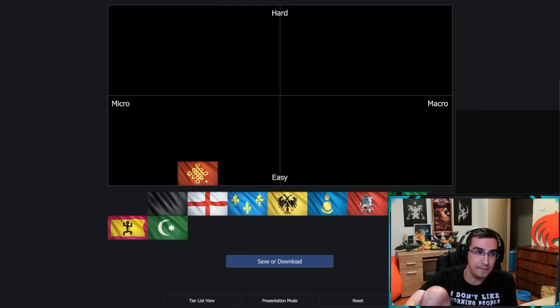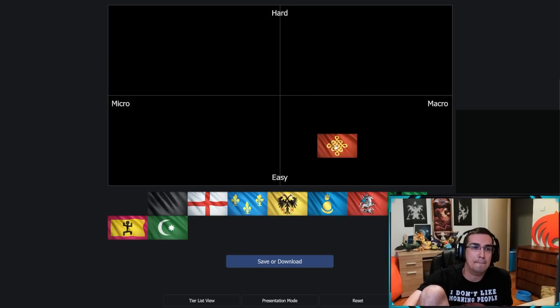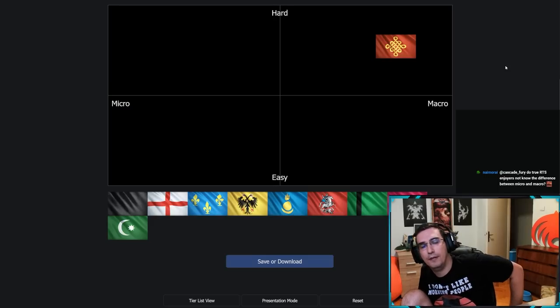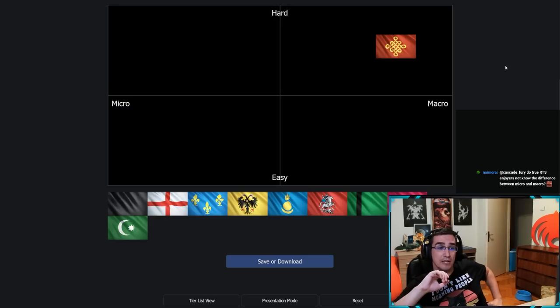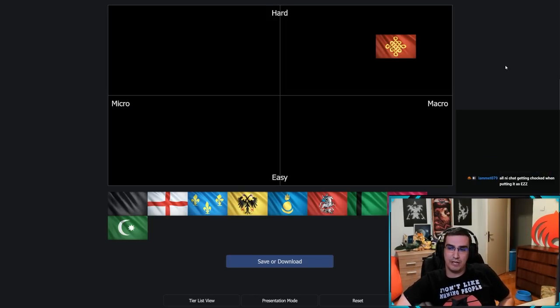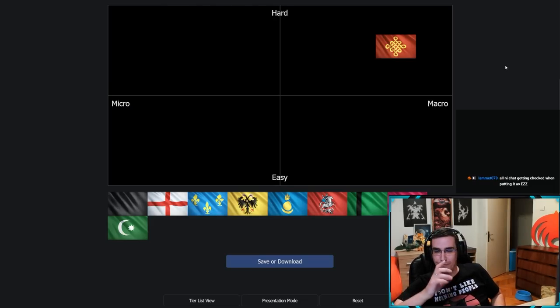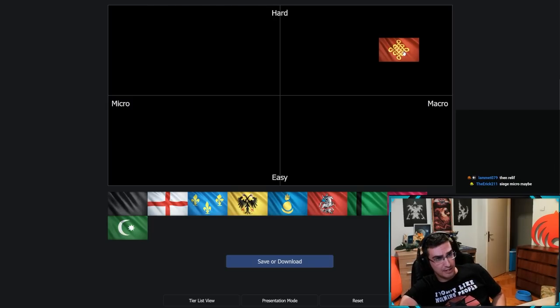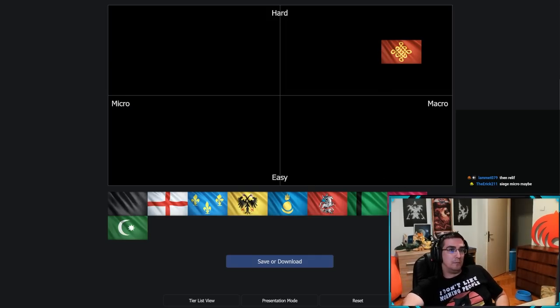Starting with China — I'm placing it very macro focused. There's not a lot of micro with China; even in mid to late game you're mostly just A-moving. There is some positional play with siege, but overall it's pretty easy to execute. China is very, very macro focused.